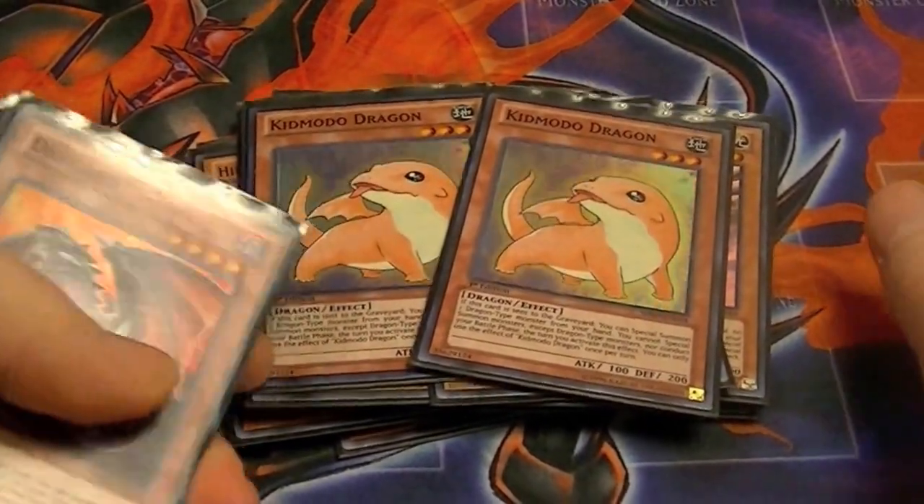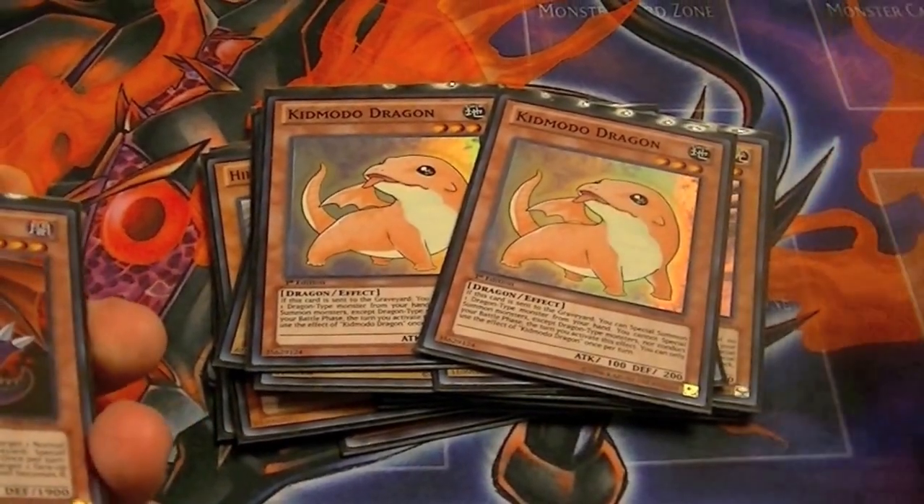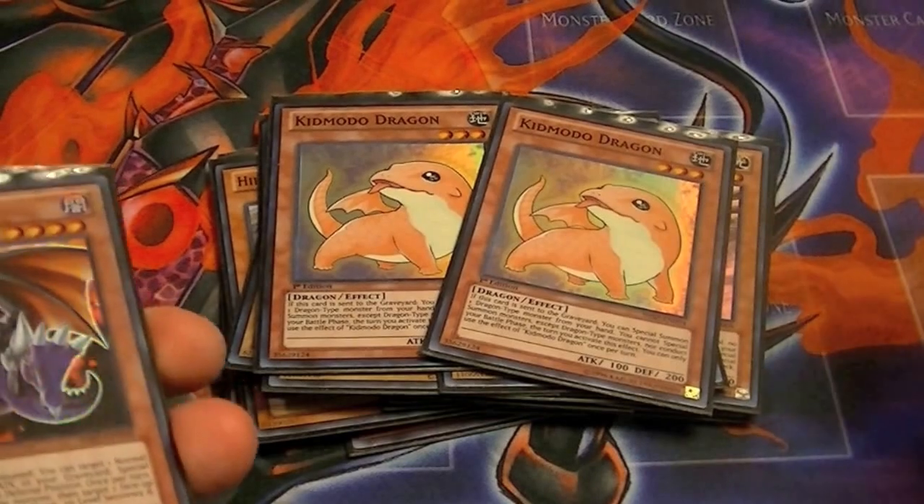Two Kid Motos are teched in — when they're sent to the graveyard, they special summon one Dragon from hand. It works really great and sets up a lot of plays.